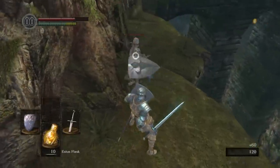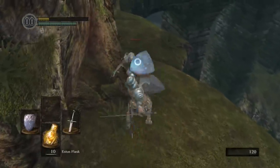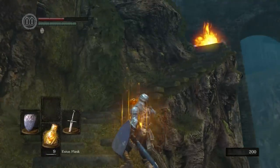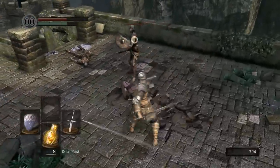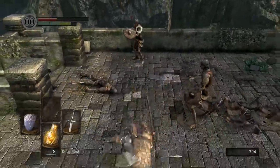With inexperienced players, this will often cause a panic. They've been hit by the firebomb, and then by the enemy they were fighting in front of them, and suddenly they've lost all their hit points and control of the situation. The lesson here is that the game is unfair. At the first approach to every new area, the odds are always tilted against you. And it's unfair the first time around.